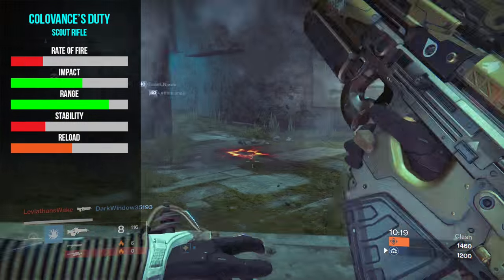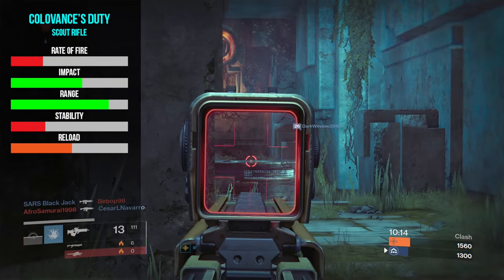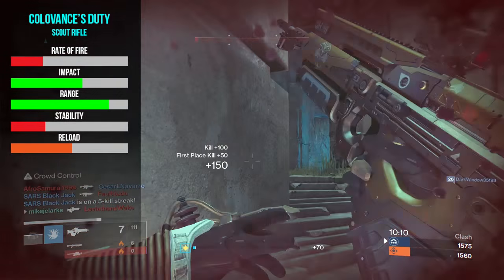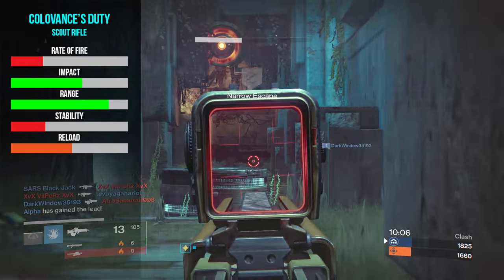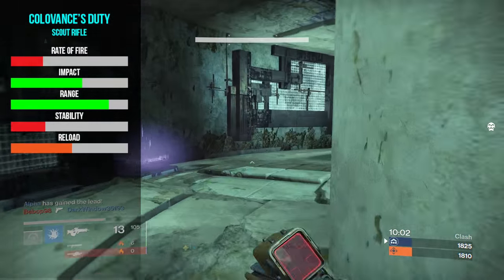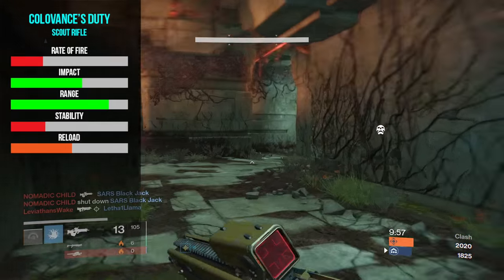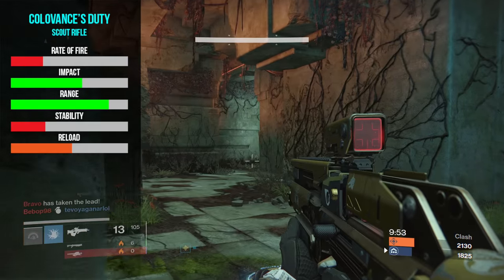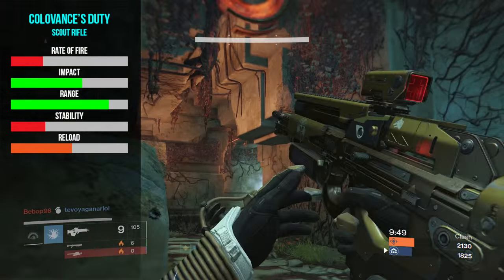The Collavancer's Duty also excels in the range department with a base stat of 84 before any perks are applied. You have the opportunity to max this out to 100 if you get the right perks. The stability is below average with a stock stat of 29, but this can be increased to as much as 74. The reload is somewhat average at 52 — that's 2.59 seconds with rounds still in the mag, or 2.85 seconds on empty. The magazine size comes with a stock size of 15 rounds.